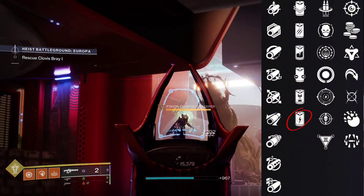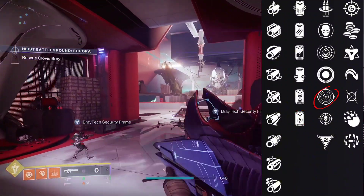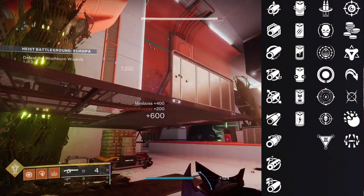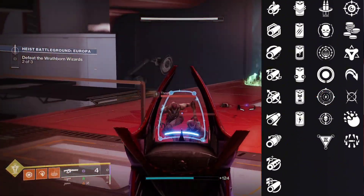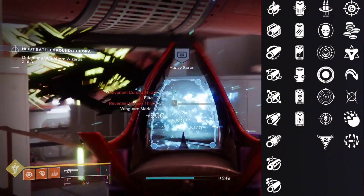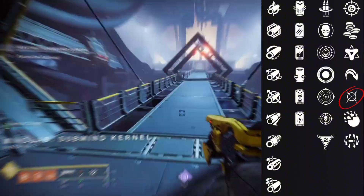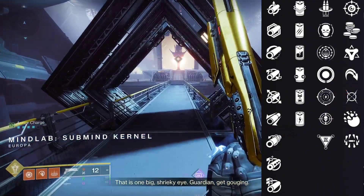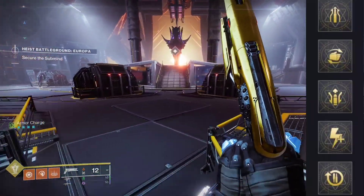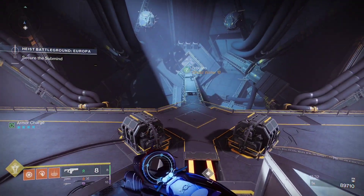For the third column we can go with Keep Away for an increase in reload, range, and accuracy, which is good because with a linear in PvP you want to play from a distance. For the fourth column we're going to be going with Moving Target for increased movement speed and target acquisition while moving and aiming down sights. Same as the PvE God roll, the masterwork we're going with is Range.